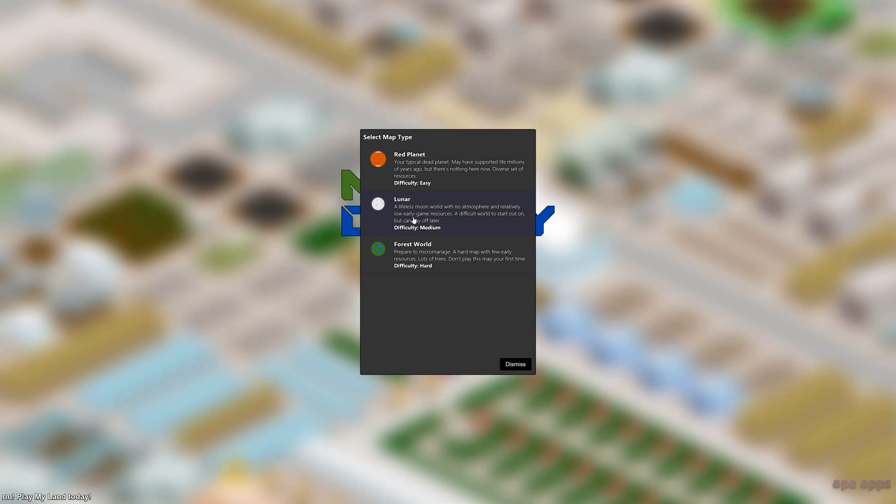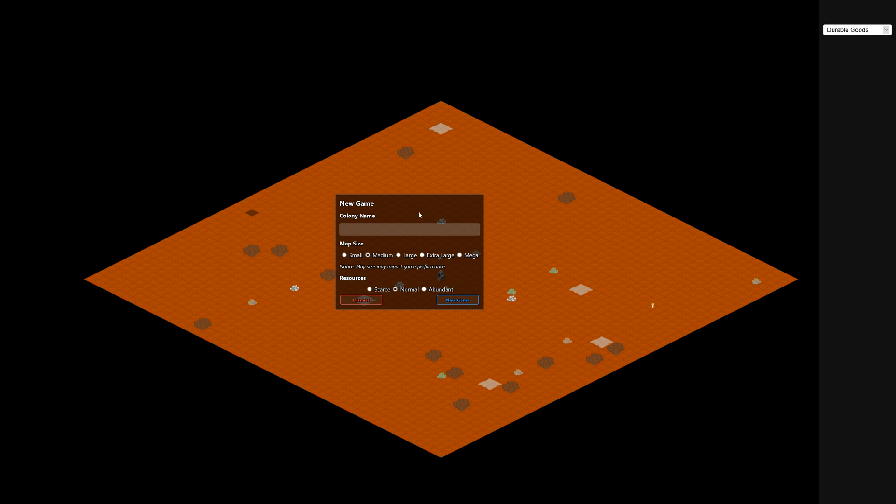So like I said, instead of the red planet I'm going to try lunar. Colony name, let's call it Moon Base 1. And I'm going to use medium sized map, just because it's a bit faster. And let's go abundant resources.